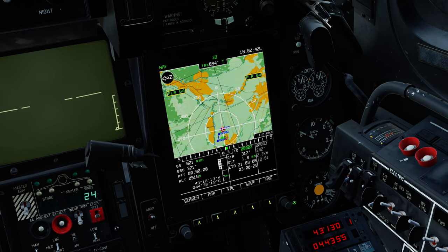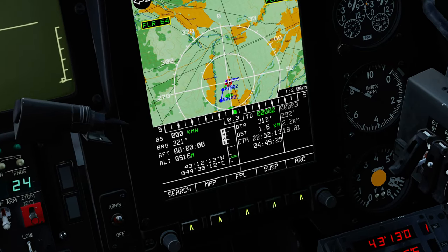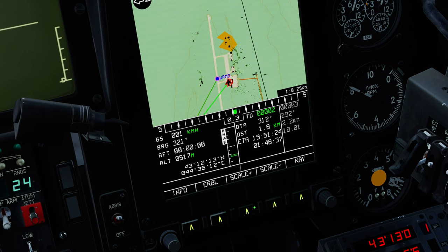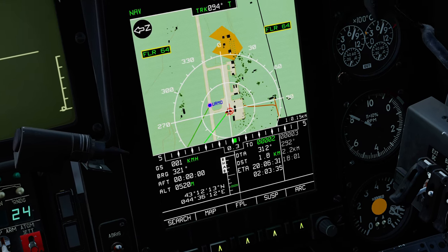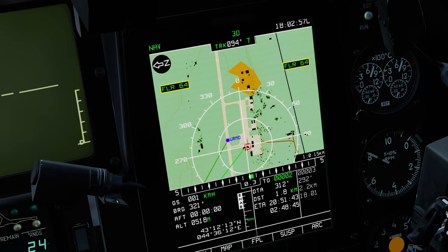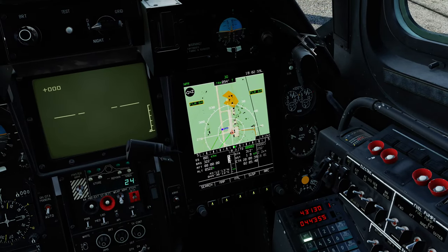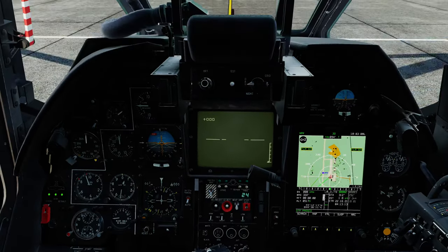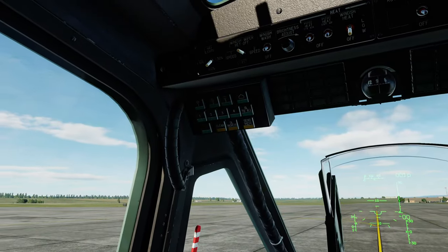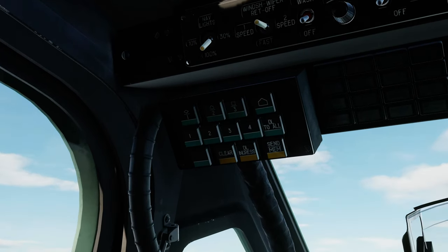After that, we can go ahead and bring up the map on the ABRIS, and if I zoom in a little bit to make it easier to see, you will note that I have a little icon here. It looks kind of like a tadpole with a number 2 in it, and that means we can confirm that we are indeed receiving Datalink information. The Datalink provides surveillance where we can actually see where our wingmen are. They'll be numbered and show up as these little tadpole icons, and it also gives us the ability to store and send points using this overhead panel.